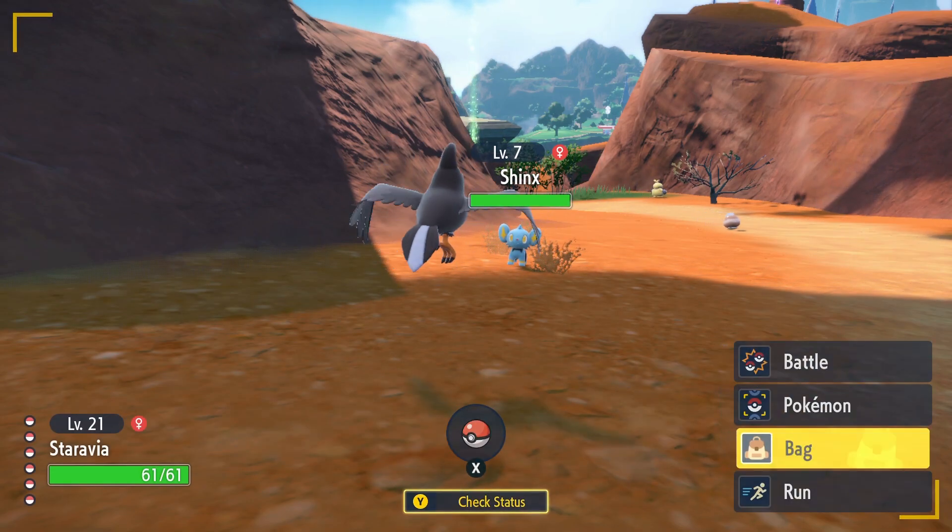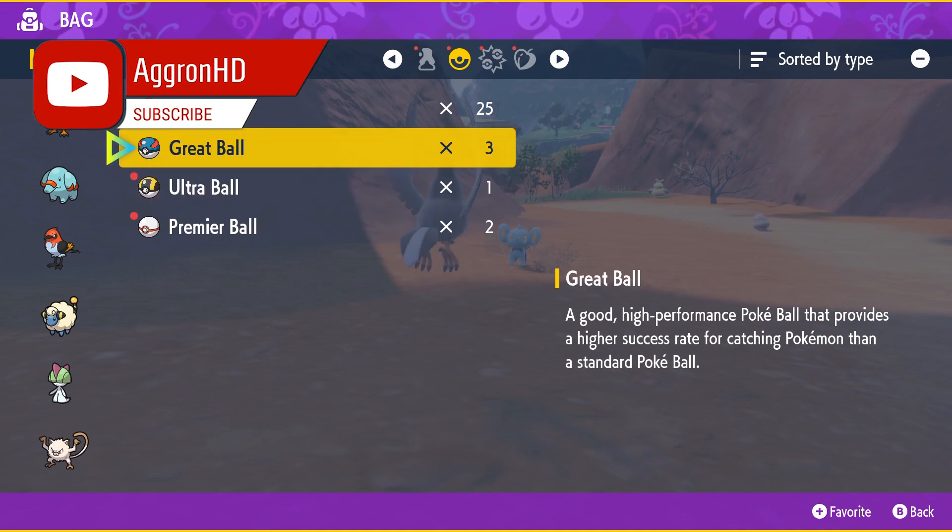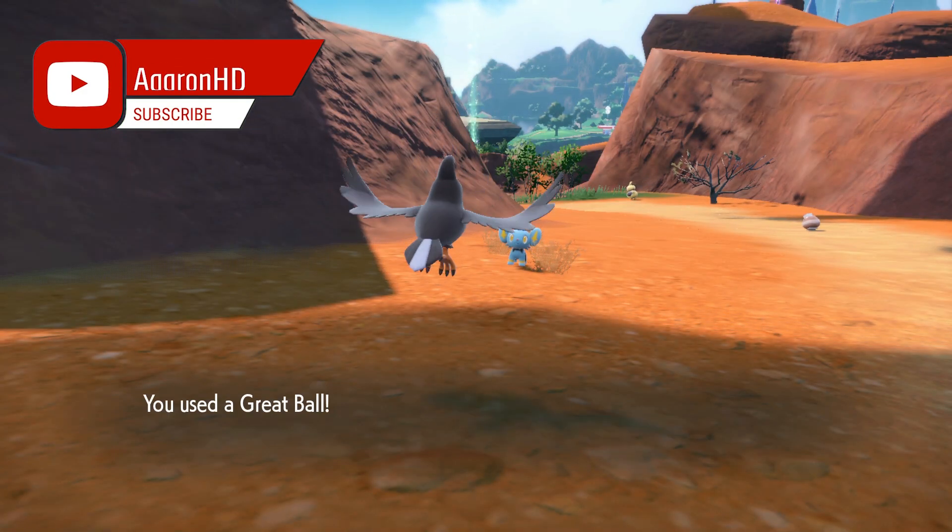In this area Shinx will only be around level 7, so I'm not even going to do any damage. I'm going to go straight to my bag, go straight to the Great Ball and throw it. And we should catch it in one.